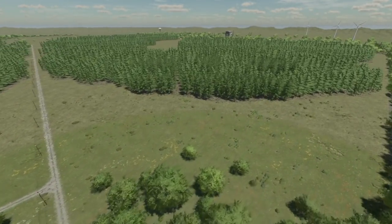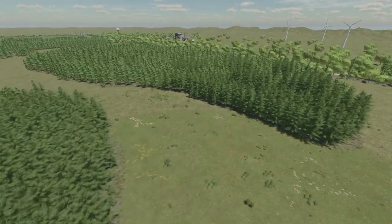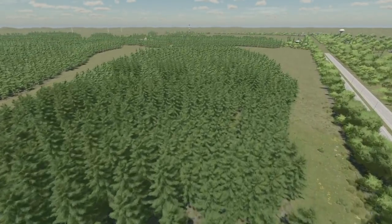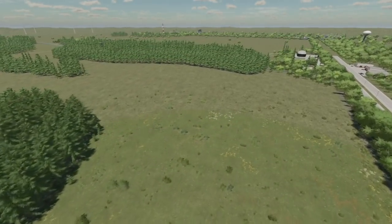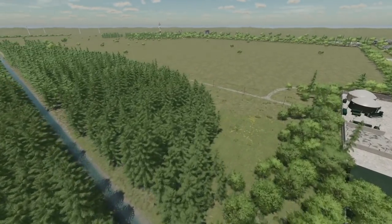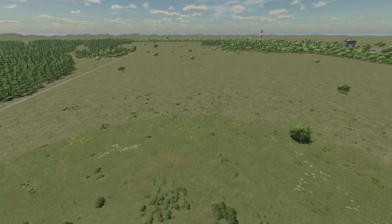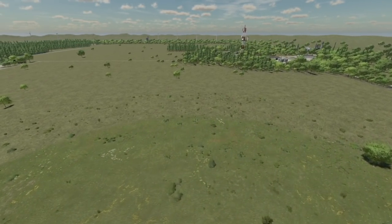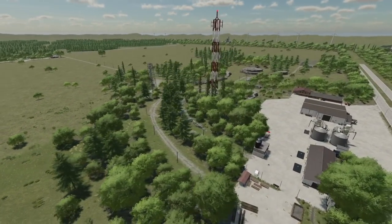The map includes two sawmills, a limestone production plant, a BGA, and a gold production plant to aid in washing stones for gold and melting them down to gold bullion. Plow state has been added to landscape ground painting textures — note that using this option to create fields will lose the ability to produce stones in those fields. You can also find two trailers for transporting methane under the miscellaneous category. This is a brand new map for Farming Simulator 22 — they've never released this before.